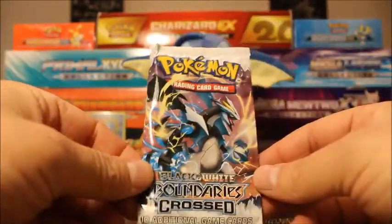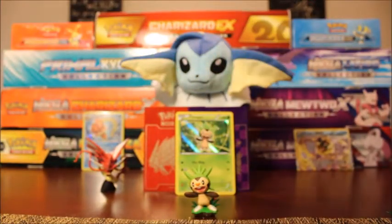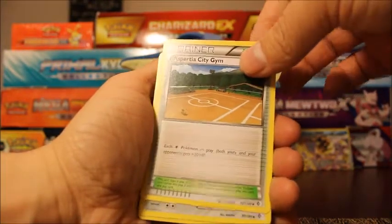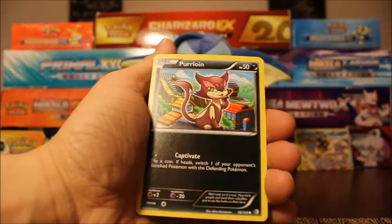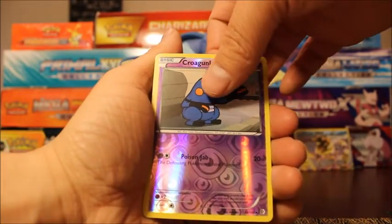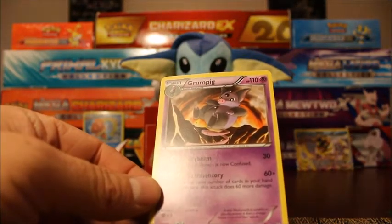There are some nice secret rares in these old booster packs — hoping to pull one of those. Here is the code for the Boundaries Crossed pack. It's three to the front. We're going to start off with Amanda Buzz, Asperdia City Gym, Clink, Switch. They have common trainers in these old sets. Tepig, Purloin, Pokeball, Pikachu. A Reverse holo Gunk — very cool card. And my first rare of this video: a regular rare Grumpig. I've only opened one of these booster packs, so almost everything I open is going to be new to me. There are 149 cards in this set, not counting any secret rares.